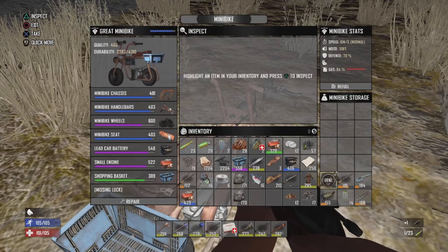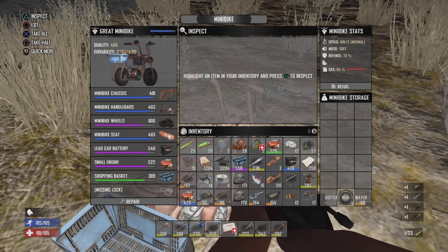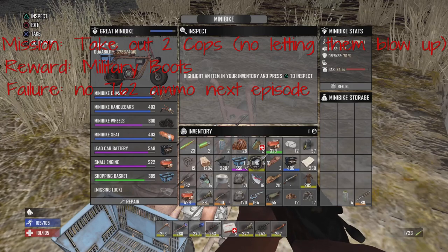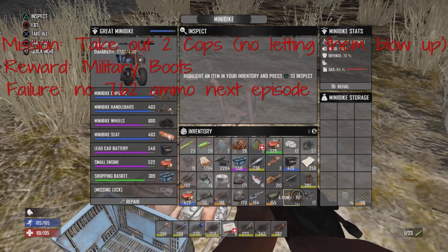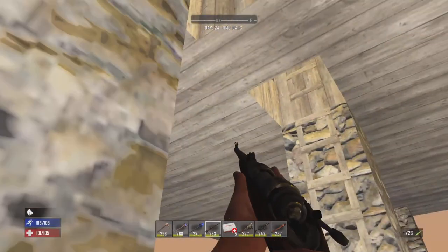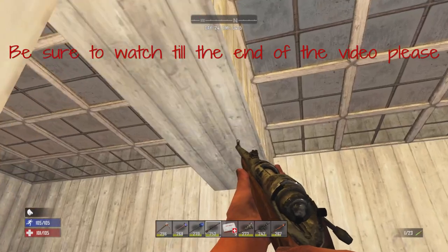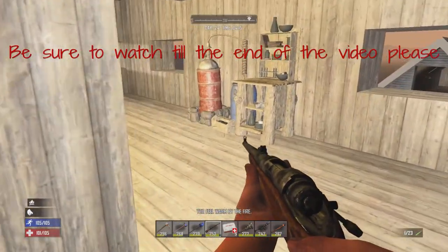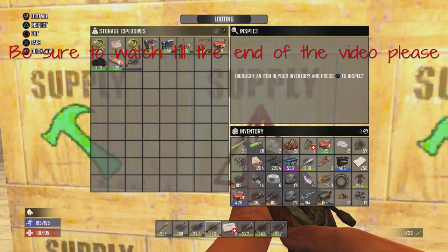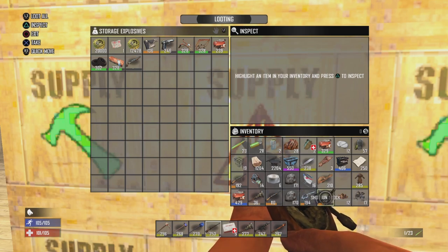I do have a couple things I just need to transfer out of here. In today's episode, the mission is going to be kill two cops, and they cannot explode. If I fail, I cannot use the 7.62 ammo for the next episode. I get a military obutsu for a mission award.